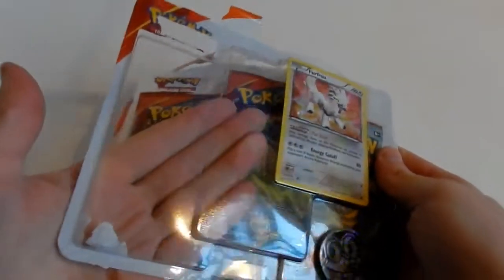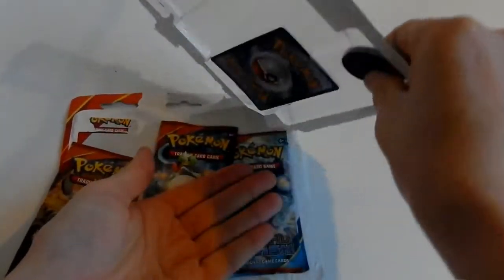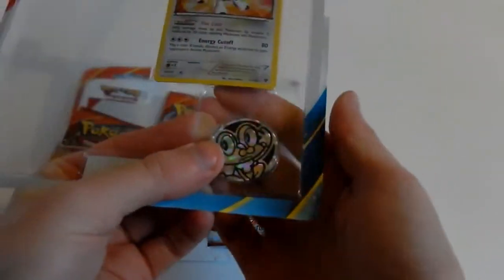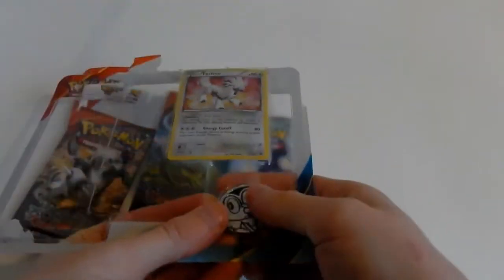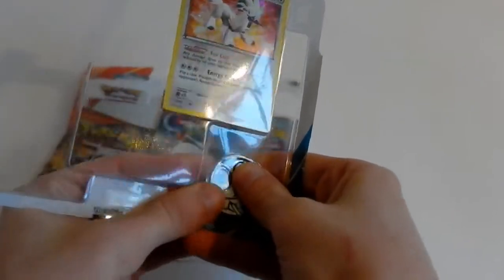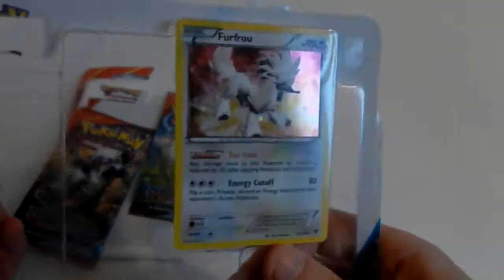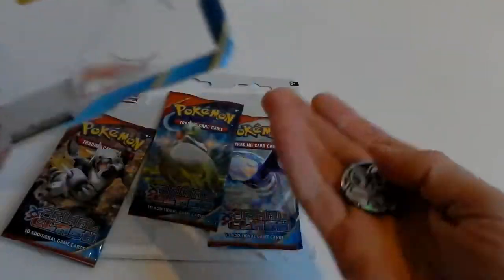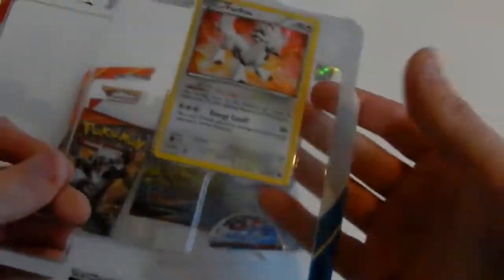If you want to do a pack battle with these, just film your video of the three-pack blisters of XY Primal Clash with the Froakie coin and the Throwthrough holographic special holographic card. Of course, it doesn't have to be the Froakie coin if you don't want to, but awesome if it would be.